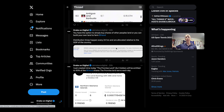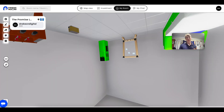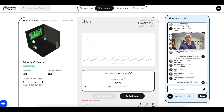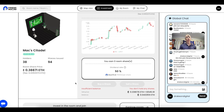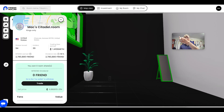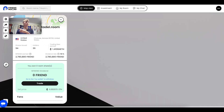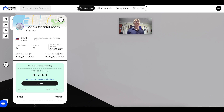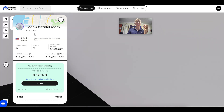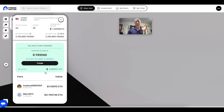You have the option to buy land and create a room with a larger upfront cost, or simply speculate on existing shares in other rooms and get 50% of the dividends. For example, Max Citadel's room is trading around 0.38 ETH. Clicking his profile shows he has 39 holders, 94 shares issued, and has earned 1.4 ETH in trading fees.